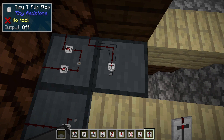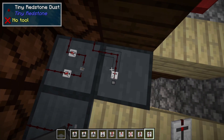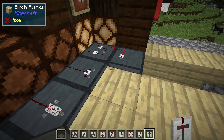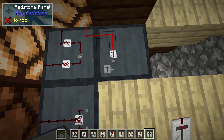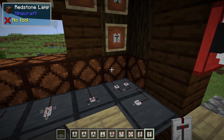This is a T flip-flop, which basically turns a button into a lever. When it receives a pulse it turns the circuit on, and that circuit stays on until it receives another pulse, at which point it turns the signal off.